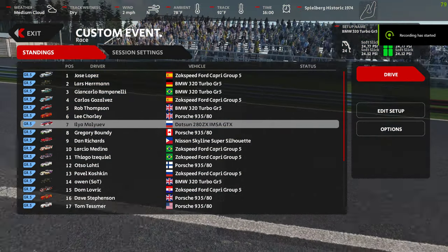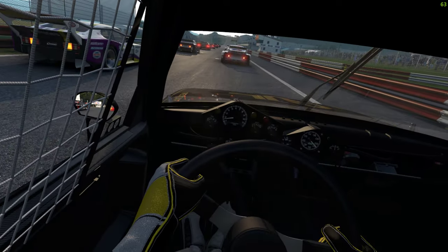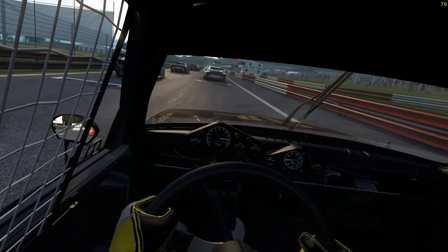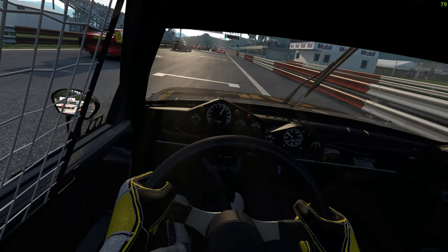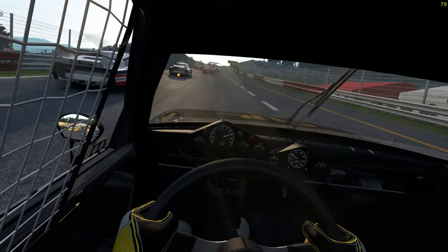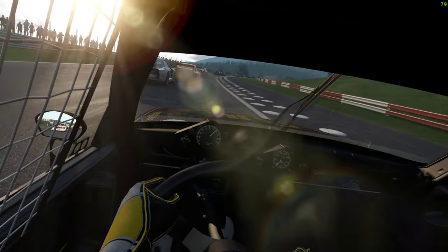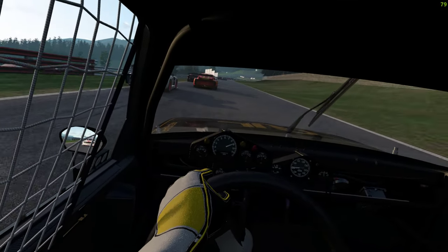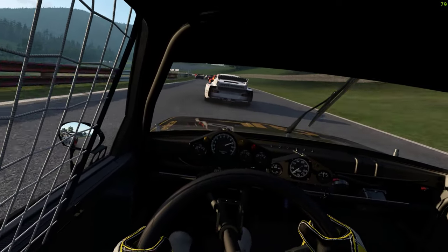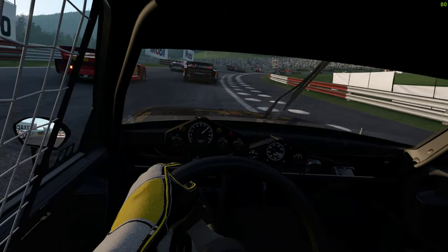Okay, here we are - VTOL VR and new planes just released, let's go and take it for a fly. Oh, must be an AMS2 then - Green 5. Green, green - the name escapes me - historic 1974, answers on a postcard. We're in the BMW starting in the middle of the pack. The BMW isn't the fastest of the Green 5s, probably the slowest.